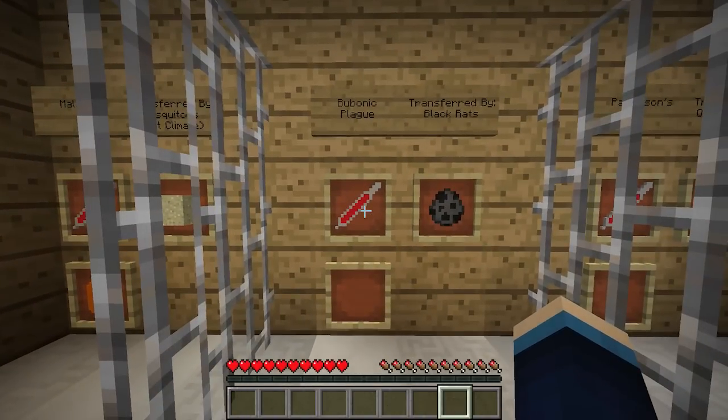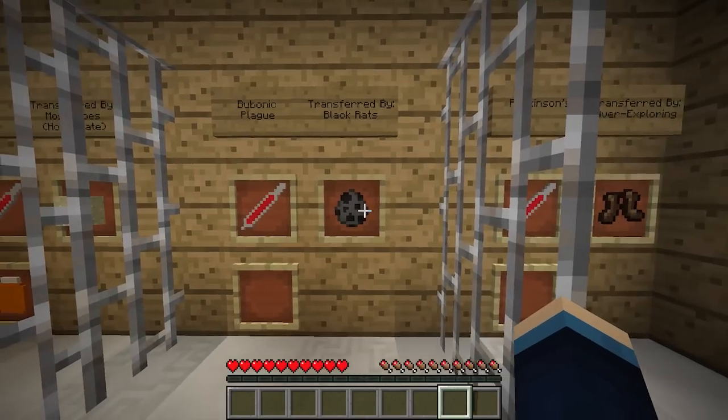Some diseases don't have cures. First up for those we've got the bubonic plague, and this is transferred by black rats — a brand new mob added by this mod. They just walk around randomly and they look a little bit like silverfish, but they're black and they have long tails. Because they're rats. They don't have a cure.